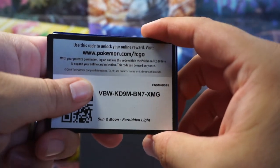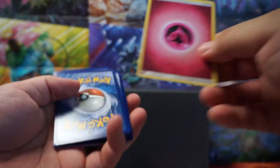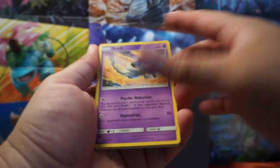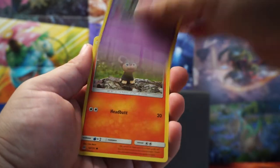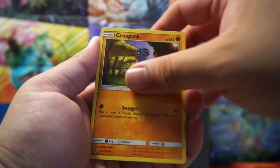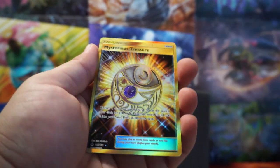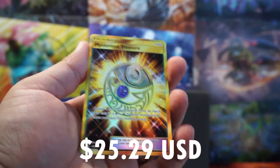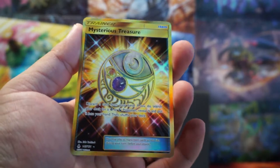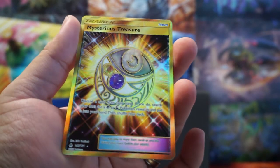I don't know if we're going to get anything in these Forbidden Lights. Doesn't look like we are. We have a Zealth, Tyrant, Ultra Recon, Rockruff, Skrub, Litleo, Croagunk, Froakie, different Froakie this time, Clotzer, and... Oh my gosh, guys. I guess I was wrong — I ate my words. We just got a Secret Rare Mysterious Treasure!